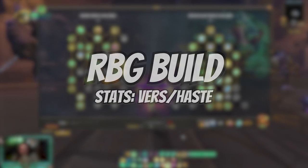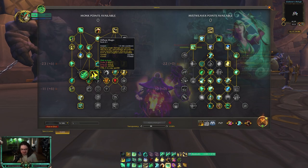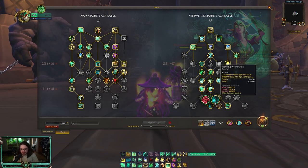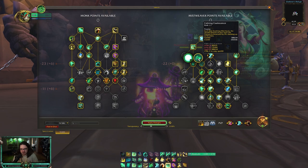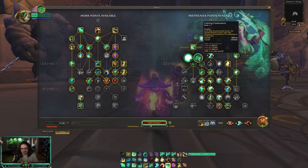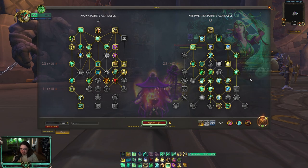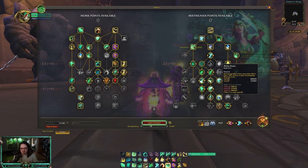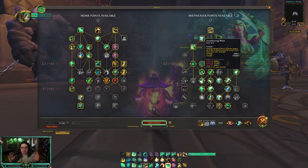Next is my RBG build, and this doesn't change much. I will swap to Diffuse Magic if I'm queuing into an Affliction Warlock, as it's a nice defensive. On the right-hand side, nothing changes unless you're healing the flag carrier — if you're healing the flag carrier you're not in the team fight, so I drop Mana Proliferation and go Coalescing Mist just because you want the huge Life Cocoon for your tank. Outside of that, I run heavy Haste and Vers in RBGs. You're going to take advantage of Rapid Diffusion, Dancing Mists, and Misty Peaks to get a lot of Renewing Mists out, hopefully proc Enveloping Mist off those, and then that Enveloping Mist will also proc your Overflowing Mists — it's just so much healing.